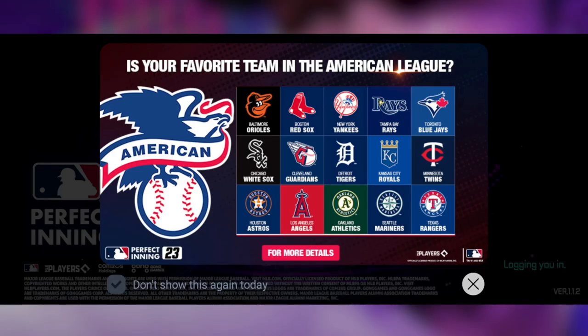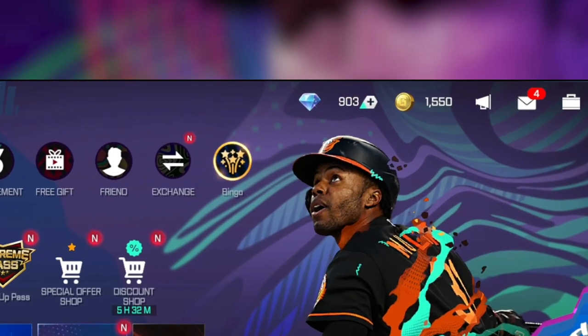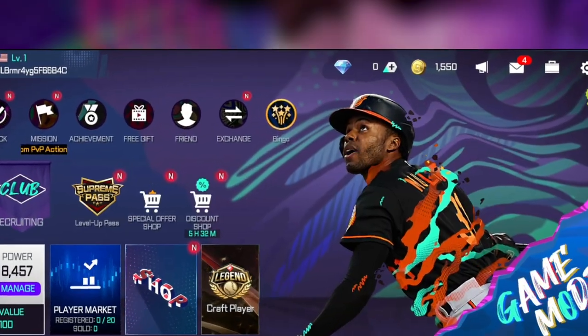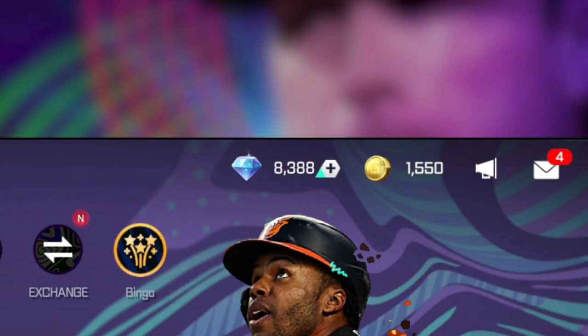But first, let me share some exciting news about MLB Perfect Inning 23. They recently added a cool feature where you can gift diamonds to your buddies in the game. I'll be giving priority to those who like and subscribe to my channel. If you've done that, drop a comment below and I'll hook you up with some diamonds. Don't forget to comment!